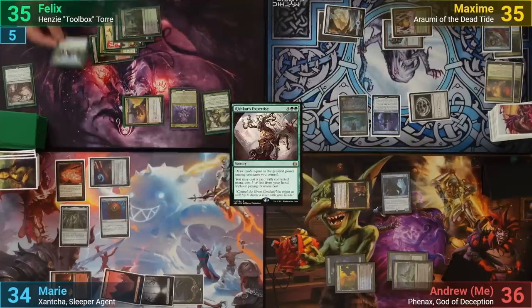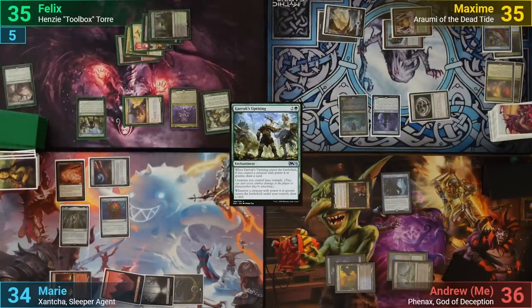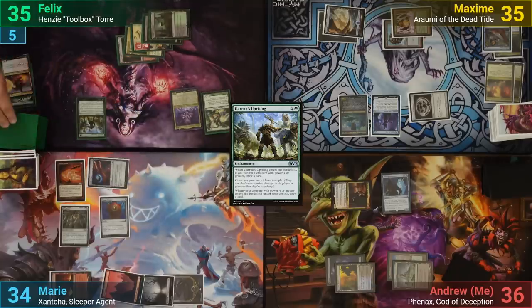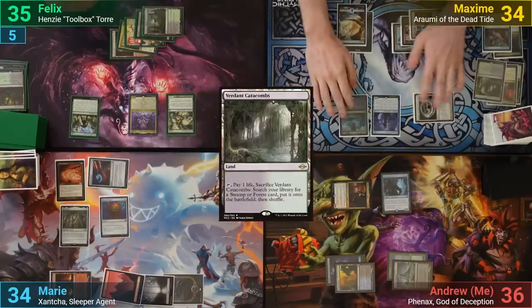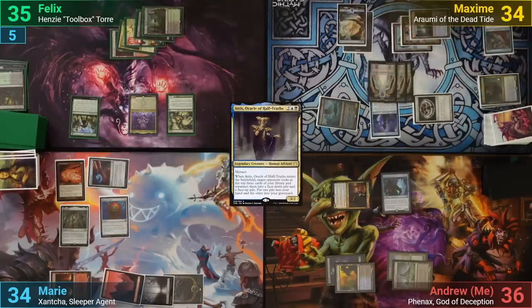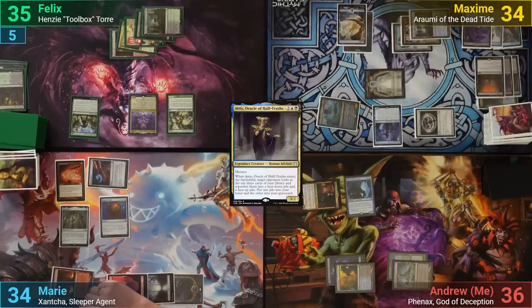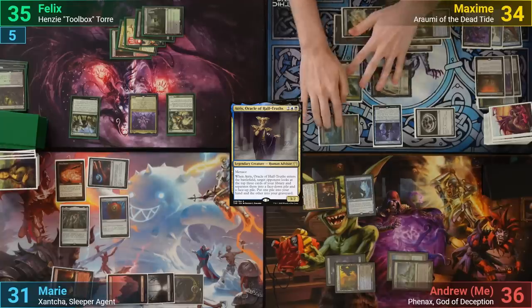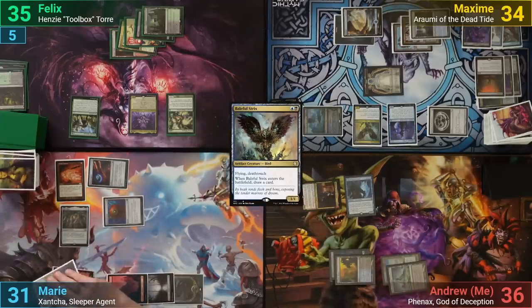Felix draws 4 and casts Garruk's Uprising for free, drawing a card as it enters. He moves to his end step, sacrifices the Ventmaw to blitz, draws a card, and discards down to hand size. Maxim plays a Verdant Catacombs, activates Rumi targeting Atris, making everyone play a weird game of fact or fiction. He swings the remaining Atris token at Marie for 3, then plays a Baleful Strix and passes. During his end step, Marie activates Xantcha to draw a card, and I lose 2.